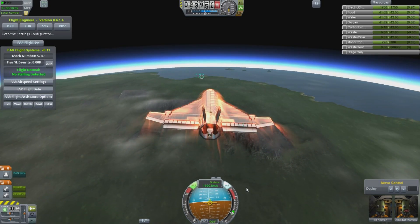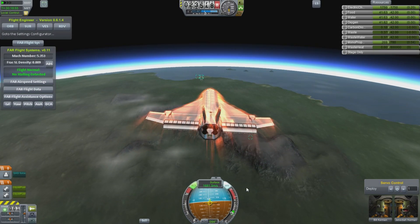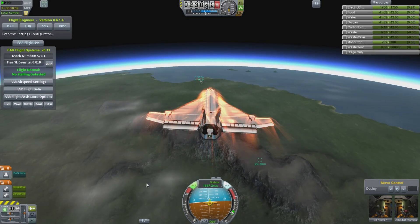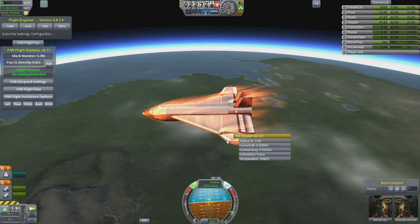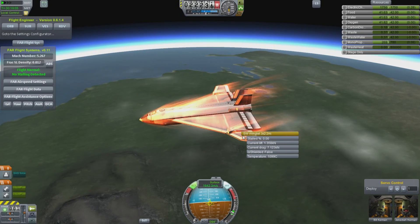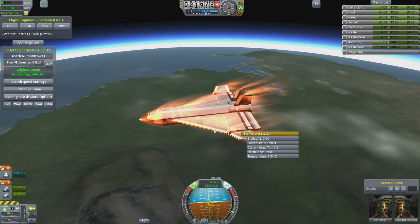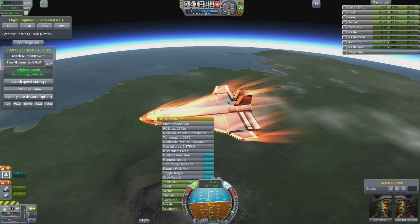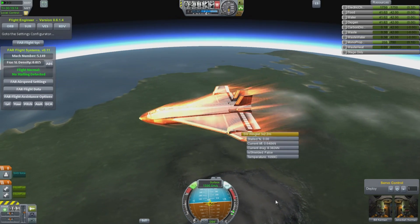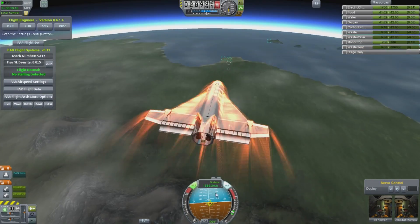We're picking up a lot of shock heating here, but I think we're on route. Although we're going maybe a little fast — we're going to have to kill our velocity just a little. The wingtip tips are getting really hot. I don't know how hot these things can go before they break, or even how they break. Maybe they seize up and spin me out of control or something.